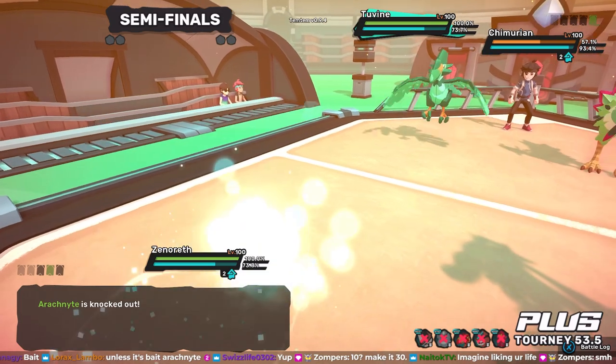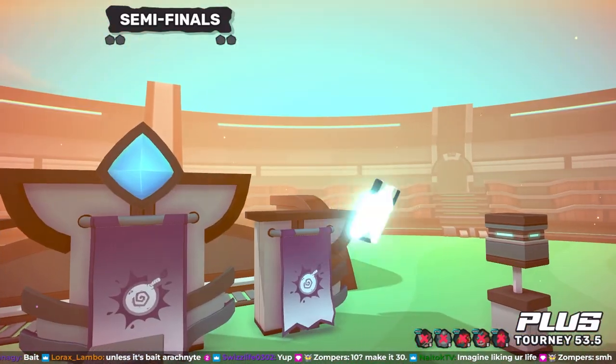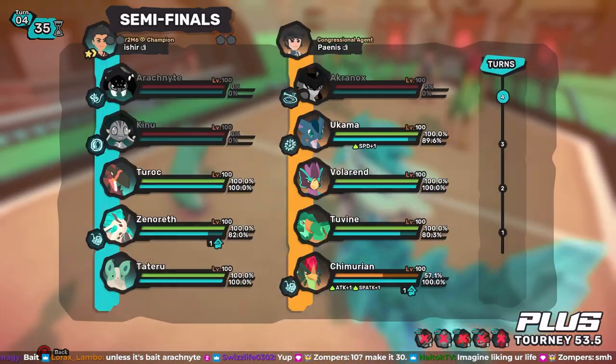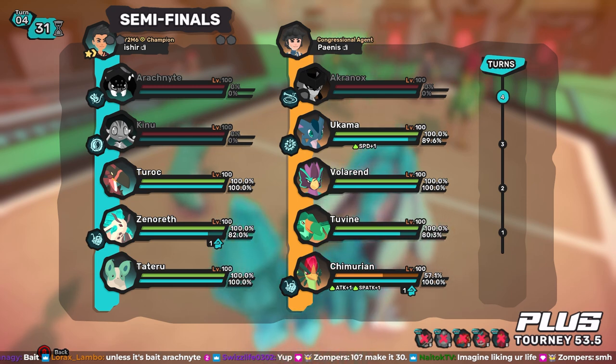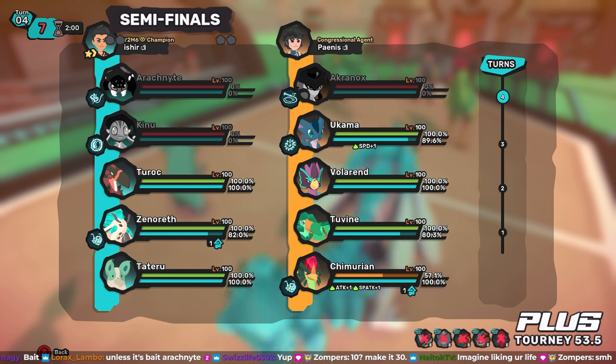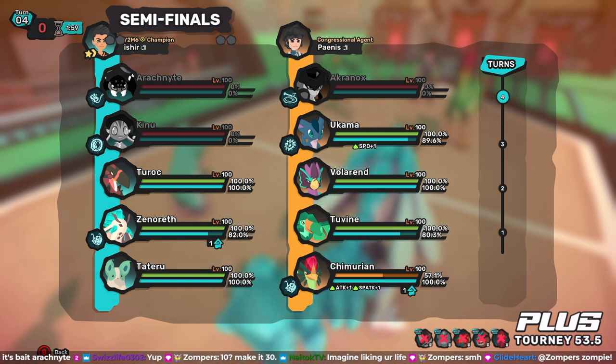Can Two Vine move before the Arachnite? Rishi wants the Chim instead - okay, and it doesn't look like it did over 50. But the Two Vine moved before the spider, so he went for neutral priority and perhaps doesn't even have Crystal Spike. That is a really good job well done for Fool, knocking out the spider before it even had a say in this game. It did at least do some work against the Ukama - or against the Akronox - two Unseen Blows. So it did a little something. But you don't see this every day - Mr. Rishi down one Temtem against Fool.